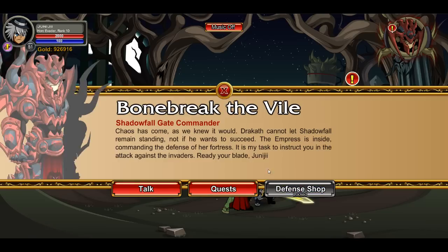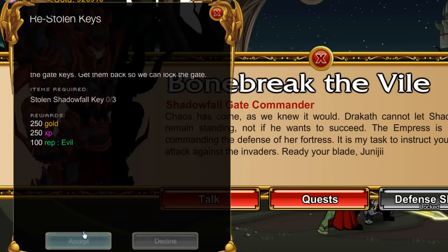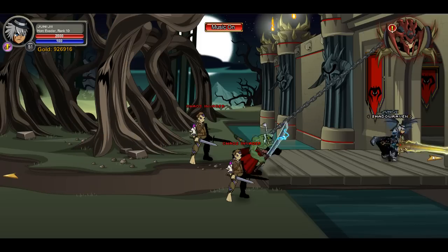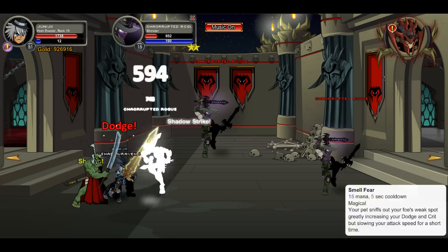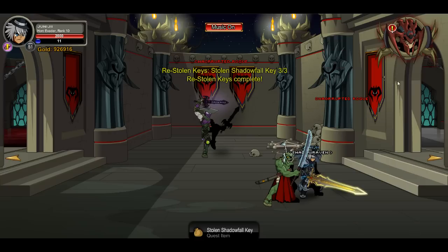Hey guys, we're going to the Shadow Gate walkthrough. First quest, we're gonna kill rogues until three keys drop. The keys don't always drop so it might take a little while to get all three keys. We're just gonna head right until we see rogues and kill them until we get all three keys.